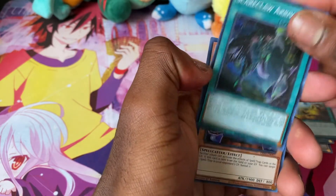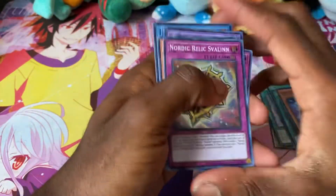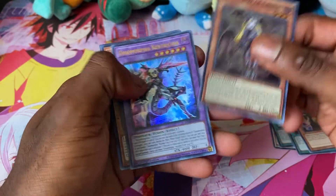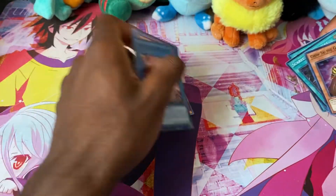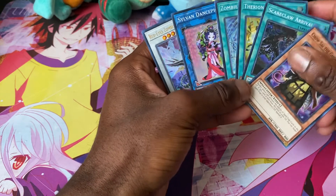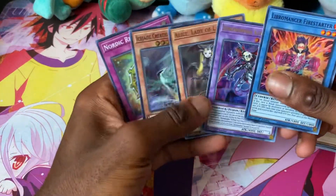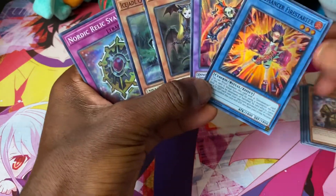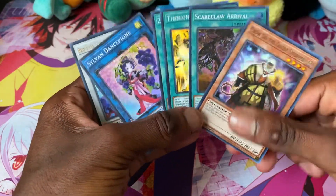From Dimension Force we got a Red-Eyes Zombie Dragon Lord, a Sylvan, Zombie Reborn, Therion Charge, Scareclaw Arrival, and a Ghost Stopper. Compared to our pulls from the last video — Battles of Chaos — we got two copies of Nordic Relic, an Alicia Lady Lamont, a Dynamorphia, an Isolated Creation, and a Fire Starter. I would say I probably did better in Dimension Force, but let me know what you guys think.